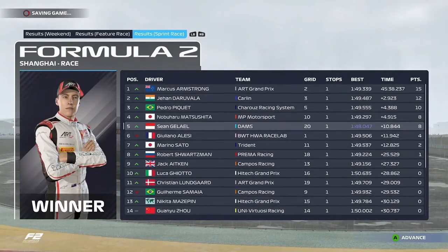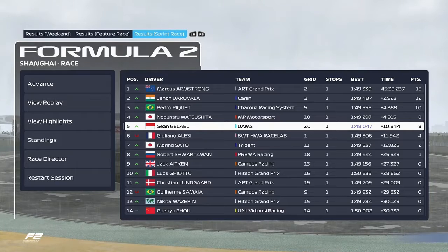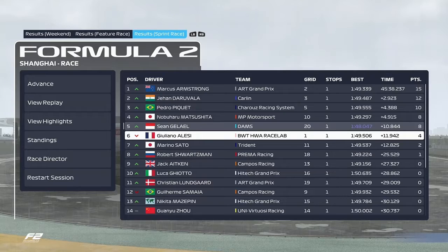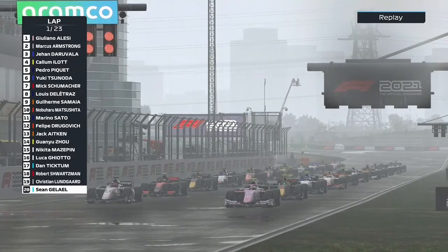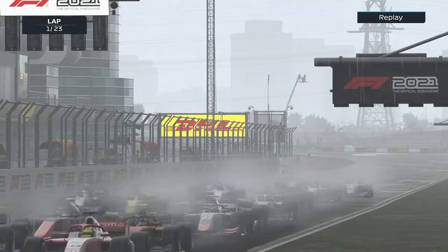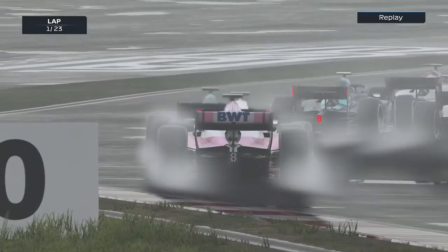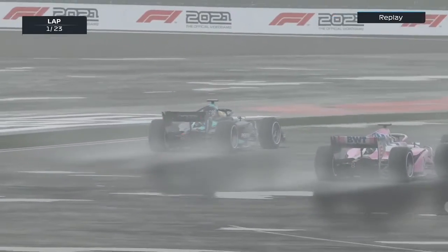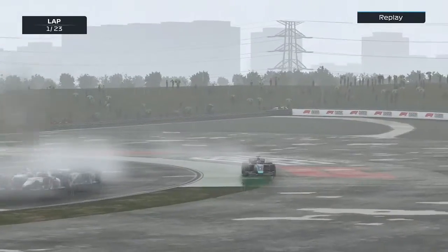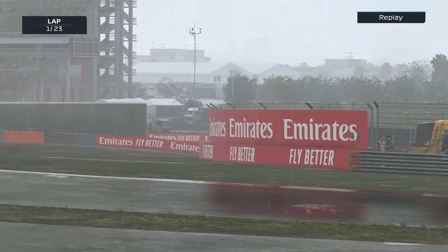Driver of the day goes to Sean Gelael — consistency, good battles, accessible driving. After that race, the championship standings: Yuki Tsunoda currently leads, Jean Dèrivola is second at 11 points adrift of the Japanese driver, and we sit third, 16 points off Tsunoda's tally. Mick Schumacher is fourth, 18 points behind Tsunoda. Louis Delatraz, the earlier race winner through the glitch, currently sits on 25 points — 25 off the lead — while Tsunoda sits on 50 points after two rounds.